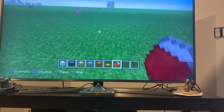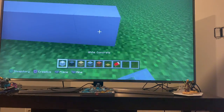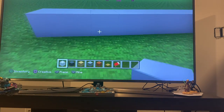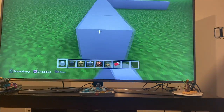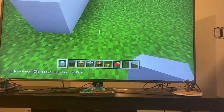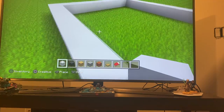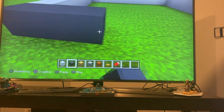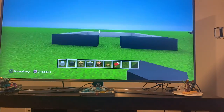Right here we place one, two, three, four, five, six, seven, eight blocks, then right here another eight blocks. Place another block over here and then add another box until it comes here. Now we have two spaces in the middle.